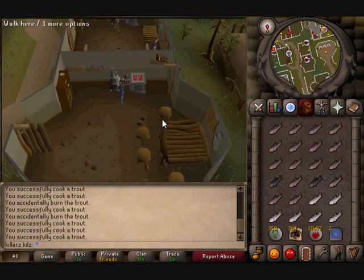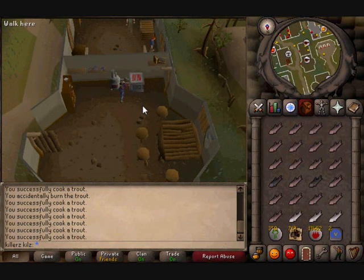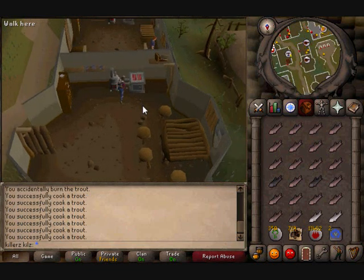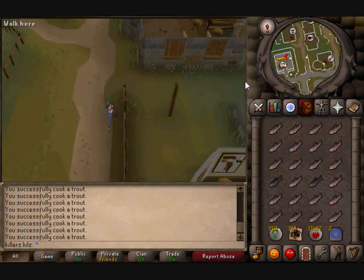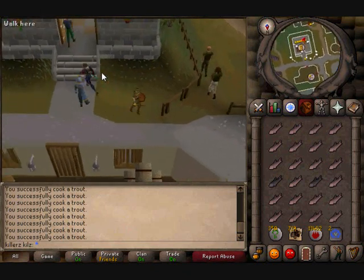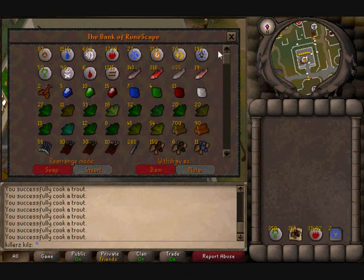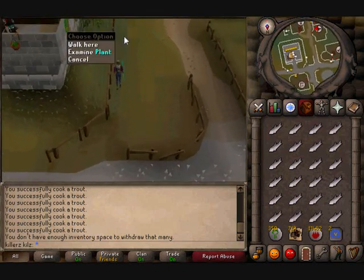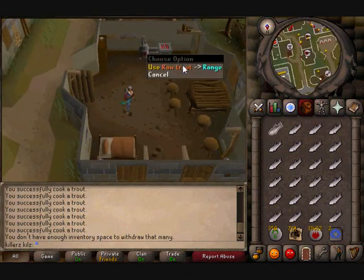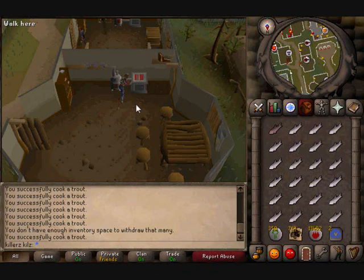I would recommend getting cooking gauntlets, which are obtained by doing the Family Crest quest. You get family gauntlets at the end, and you can speak to someone after the quest to turn them into cooking gauntlets, chaos gauntlets, or gold gauntlets. The cooking gauntlets lower the level at which you stop burning food — for example, you stop burning lobsters at around 76 normally, but with the cooking gauntlets it's around 68.